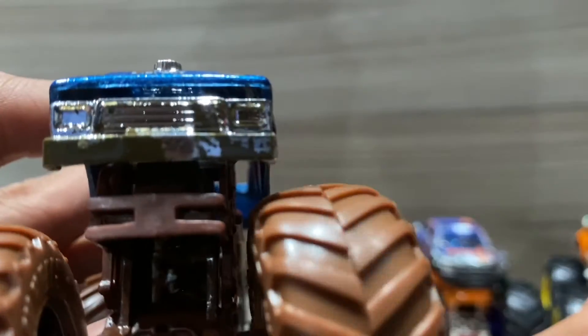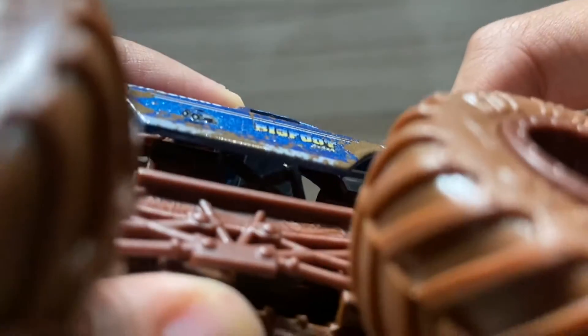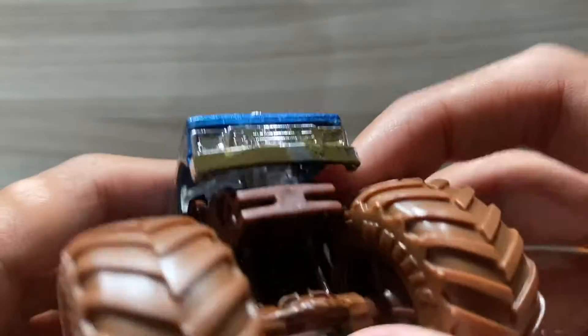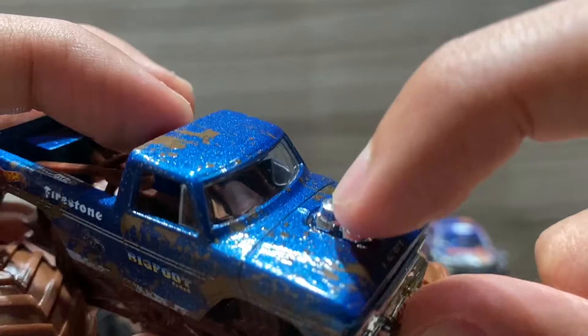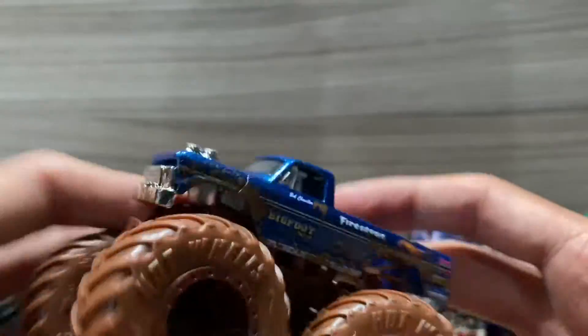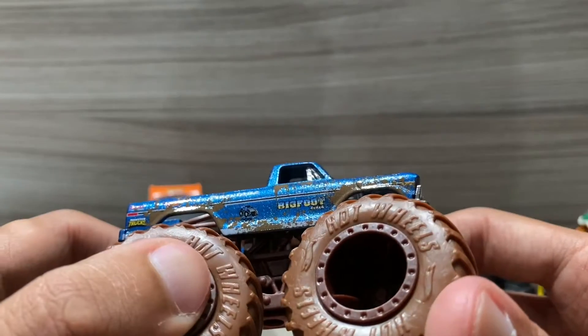The front rim is apparently not connected, which is kind of a bummer — I can't fix it, so it's gonna be like that for now. The front hood is all muddy, the engine is not muddy, but the whole truck is muddy including the back, top, sides, and tires. Everything is muddy for this truck, it looks amazing. This could be my favorite Bigfoot right now, though I think the 45th Anniversary Bigfoot is still my favorite.